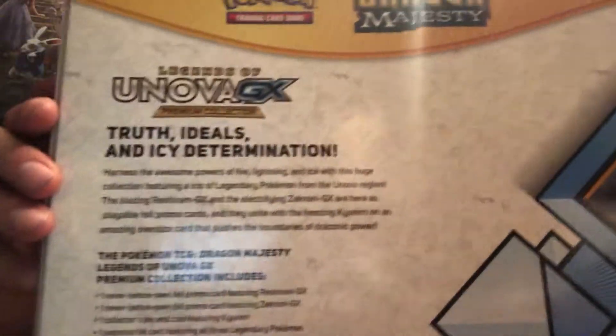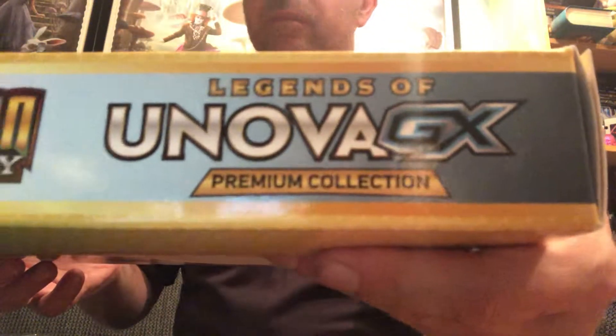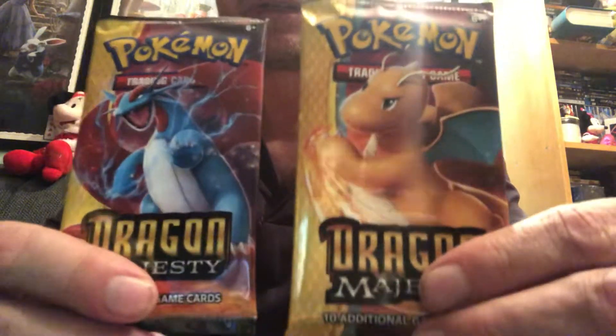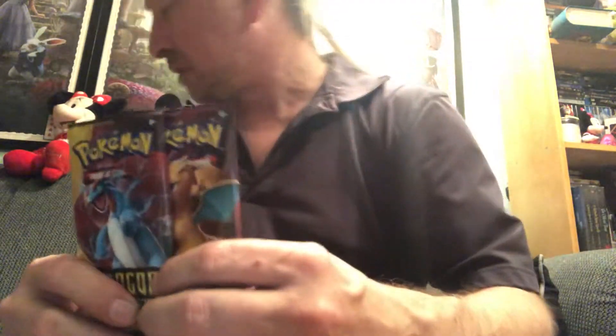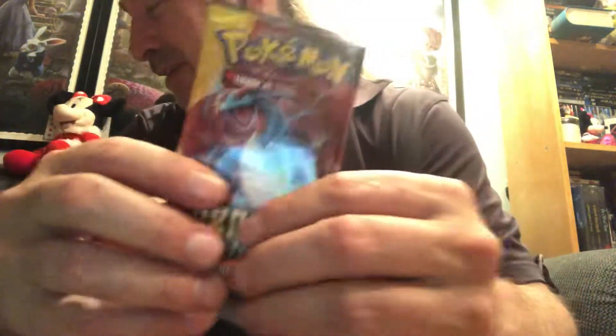Happy Monday! We're still working on the Dragon Majesty Legends of Unova GX premium collection. I just broke back into the box again and put everything back, so we'll do two more today — a Dragonite and a Salamence Dragon Majesty pack. The code card hasn't come up for the whole box yet, so let's come back tomorrow to get that box code.